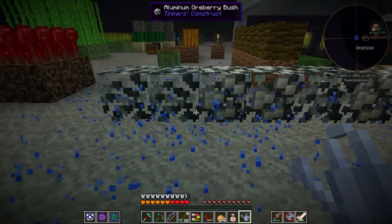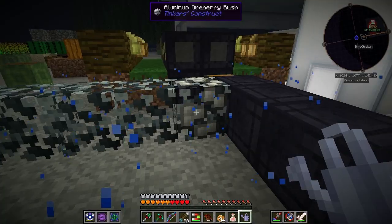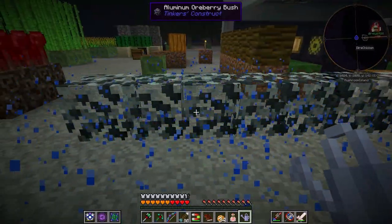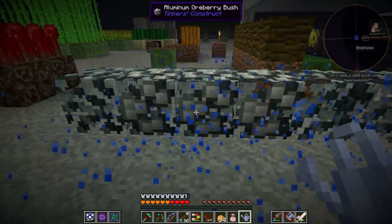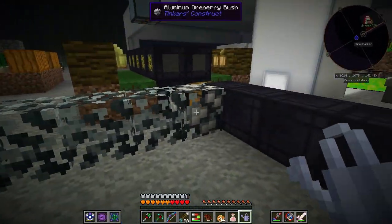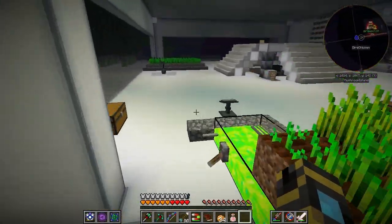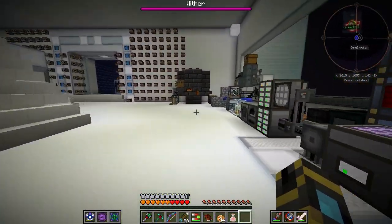Aren't you just a fancy minecrafter? If you can cover me, I can try and get in there and destroy that center block. But I'm busy getting aluminum. Why are you getting aluminum? Because I need more arrows. We don't exactly have a lot of Valumite. I really want to know how he got so many blazes to spawn all at once. Magic.